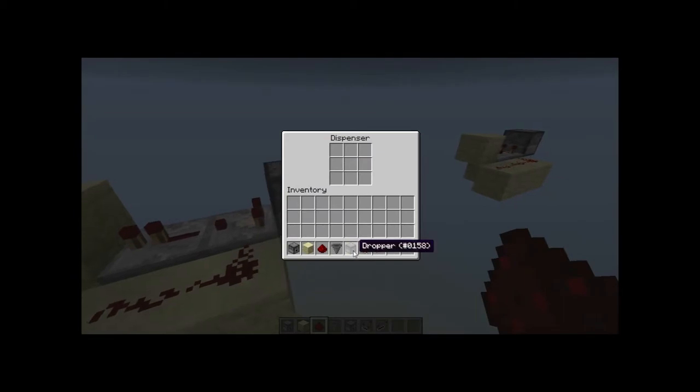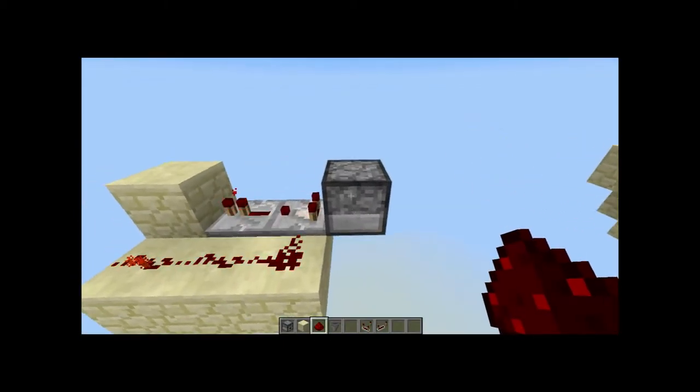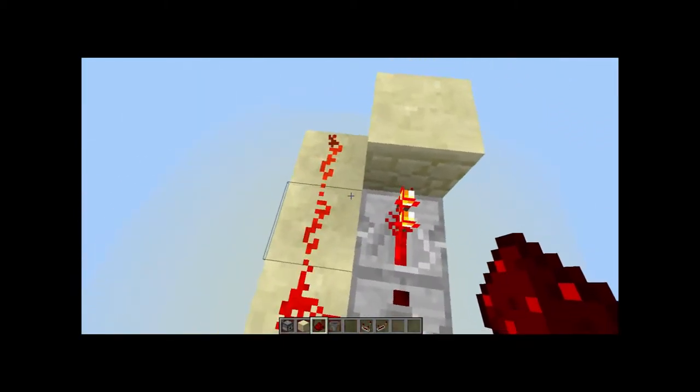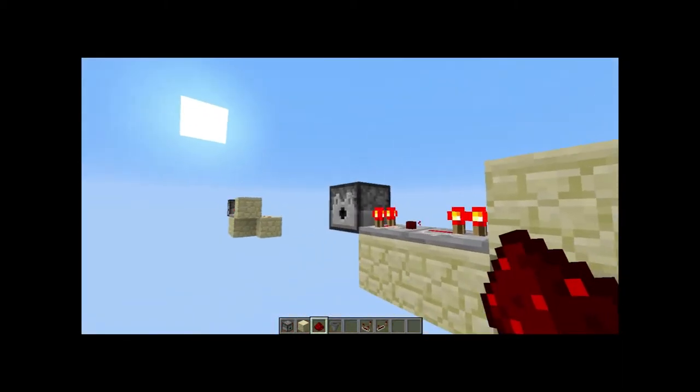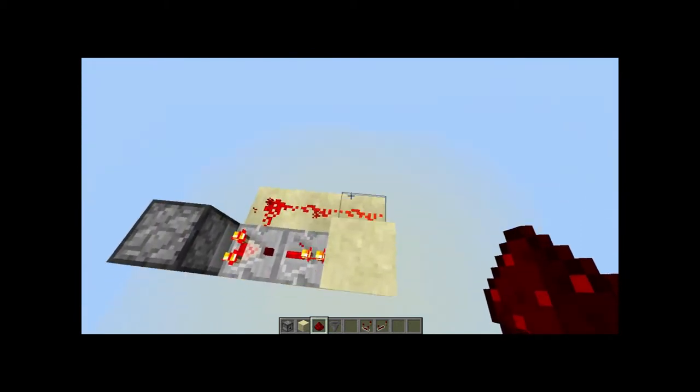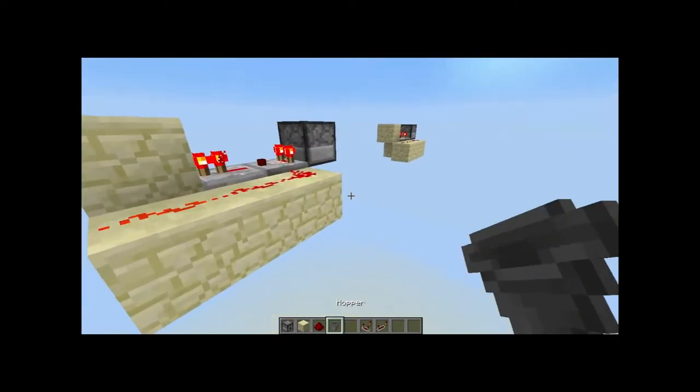Then you can just put one item inside the storage and it will run a clock until you pull the item out — pretty easy.